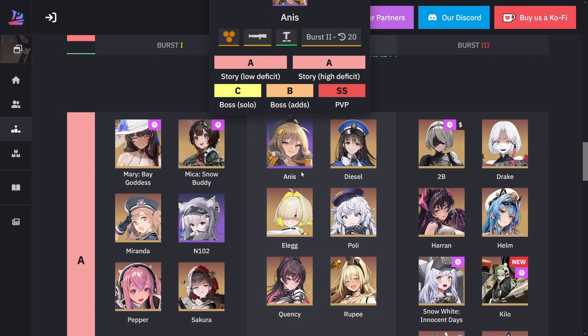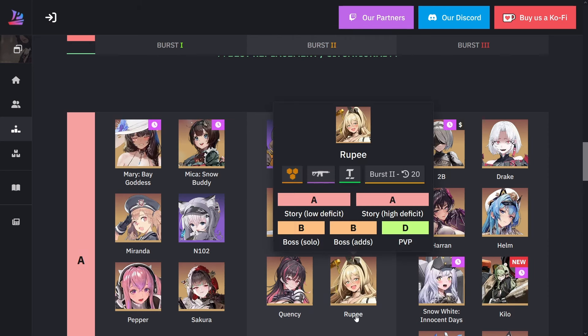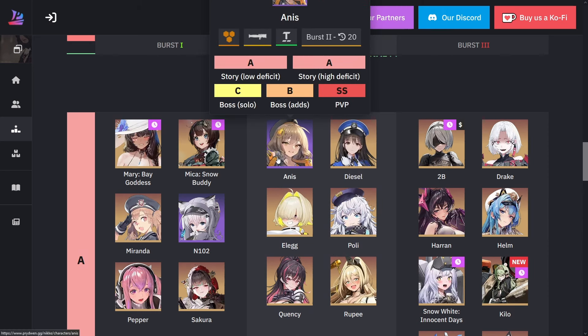We also have another SR unit here — Niece. Obviously her PvP rating is double S. The reason is she has really, really good burst generation — one of the few SR Nikkis with amazing burst generation. That's why you see her a lot in PvP. Unfortunately for normal PvE content you might want to use someone else, but her claim to fame is definitely her burst generation.